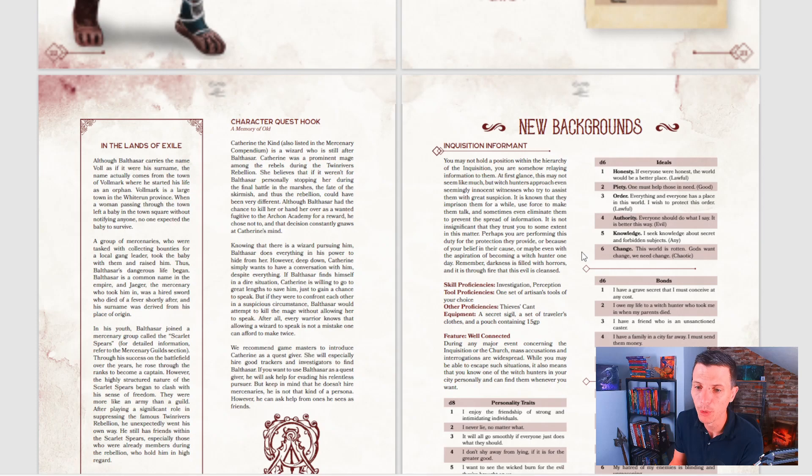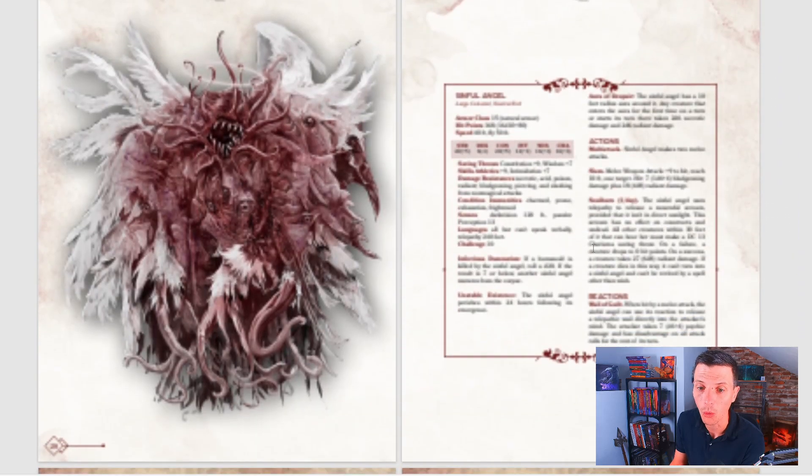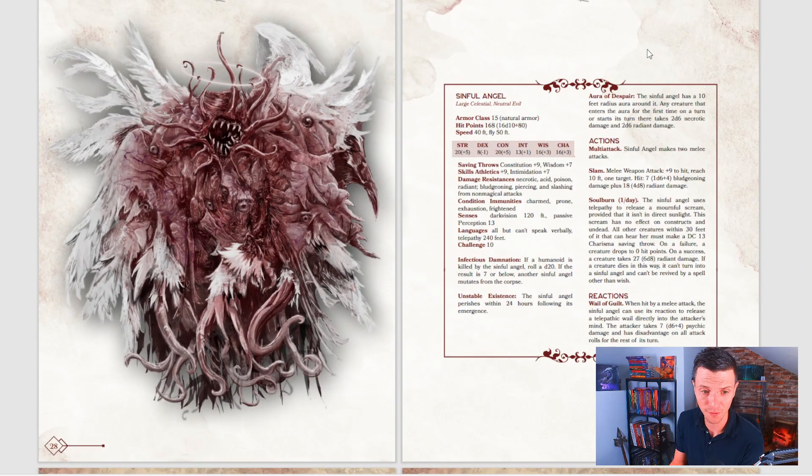They have a mercenary system to give you mercenaries and mercenary guilds for your game, new backgrounds, and all that stuff. There's also one creature in here — a sinful angel — that looks really, really creepy. There's a lot more to the campaign than I've covered, and if you download the demo booklet yourself — link in the description below — they have summaries of all the new content, including random rolling tables for creating mercenaries, guilds, and other stuff. This one promises to become very big and very cool, and I cannot wait to get it in my hands and do a final review for you. Until next video, bye!